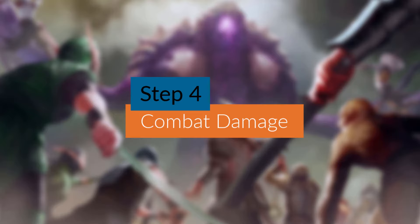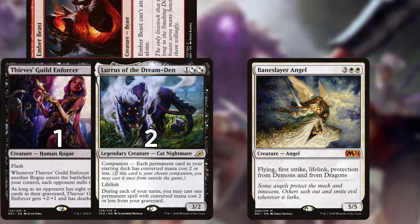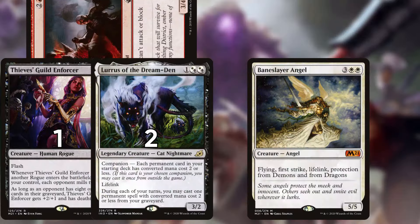Combat damage step: the attacking player decides how damage will be dealt to blocking creatures. Then first strike damage happens. Once again, players each gain priority in sequence. Then regular combat damage happens.